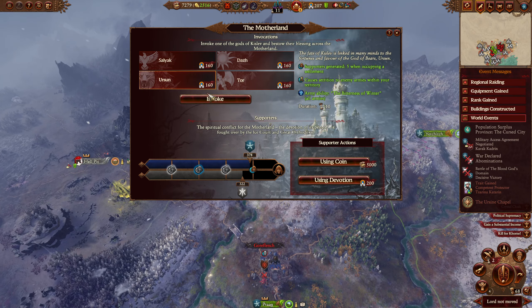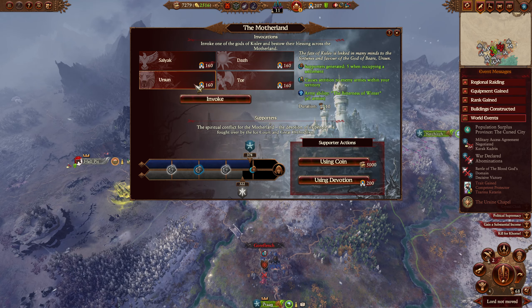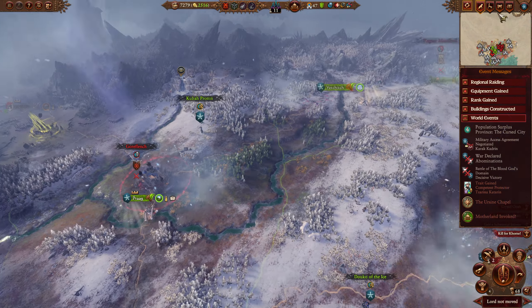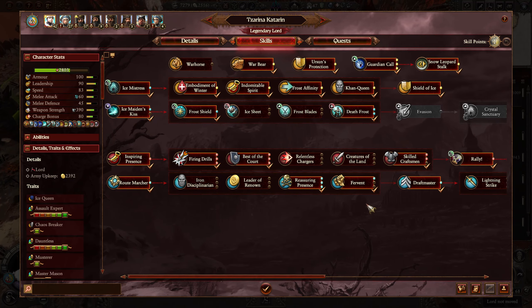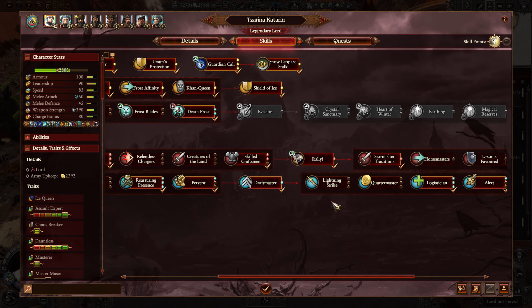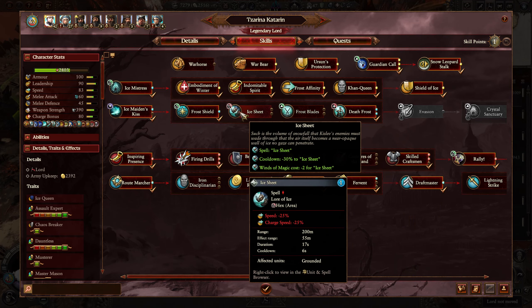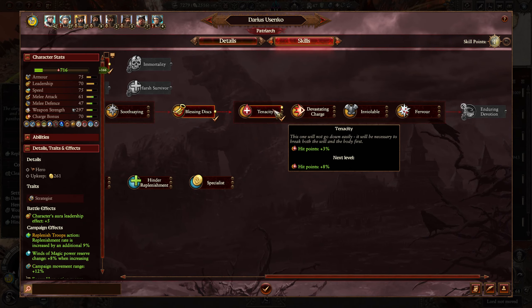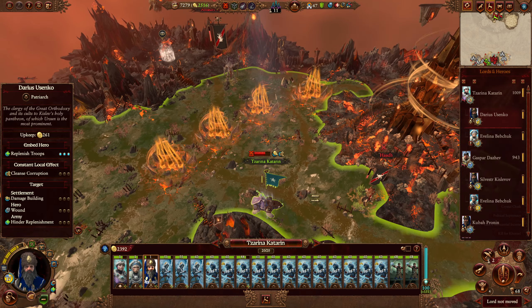We should really invoke Urson — that should help us defend, which is kind of a problem right now. We need to go further with frost blades or ice sheet. Upgrade that because we really want extra HP — it's 100% necessary. We have 100k more so we can almost do what is needed.